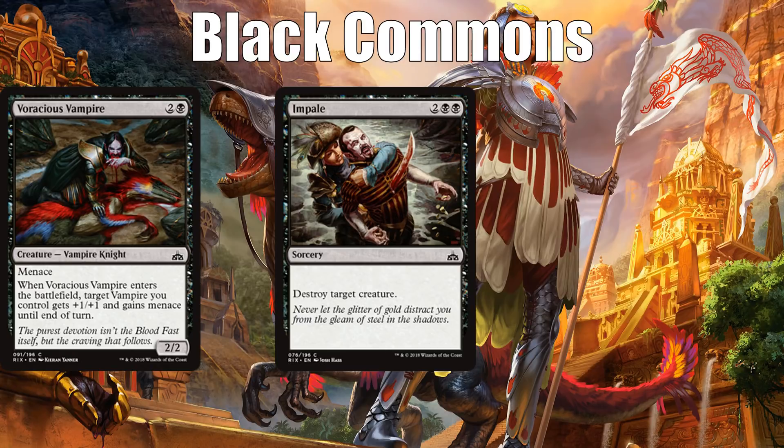Next we have Impale, which is nothing special — just the four-mana sorcery-speed destroy target creature effect that black usually gets. It's not super efficient, it's not instant speed, you're not going to get blowouts with it — but it can kill anything. You will first pick this in some weaker packs where there aren't premium removal spells. Most black decks will play as many as they can get. If this format ends up being incredibly fast, Impale could be clunky if all it's ever doing is killing 2/3 drops. But I think this format is going to be a little slower than its predecessor.